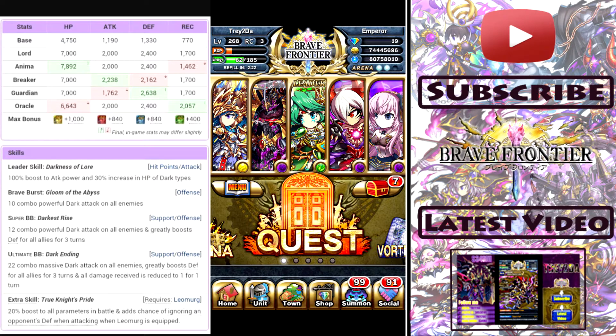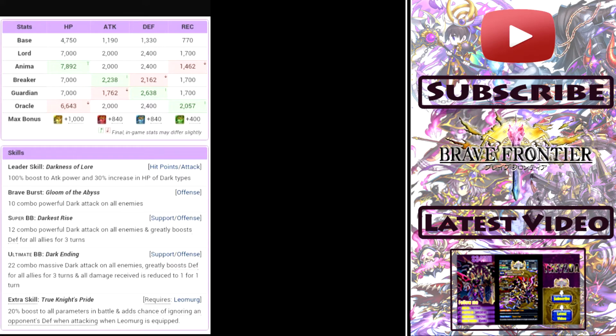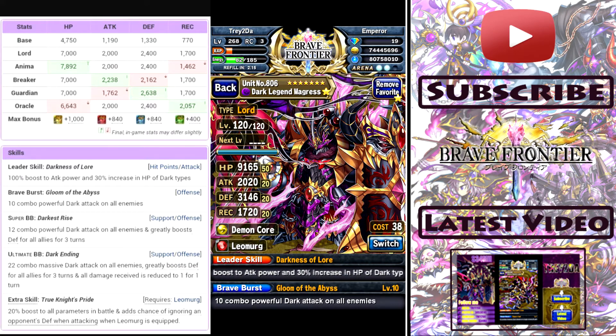If you know your boy Trey, you know I'm all about Magris — he's my boy forever. So let's discuss him. His looks are killer, he looks just freaking amazing. His leader skill is pretty straightforward: 100% boost to attack and 30% HP increase to dark types only.